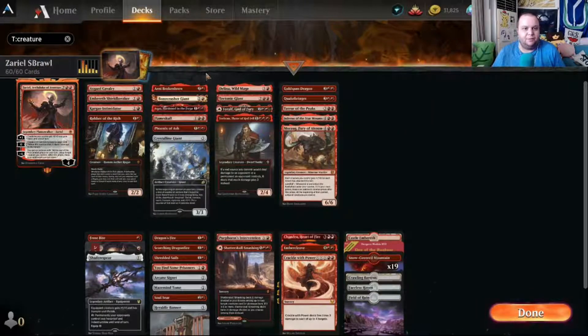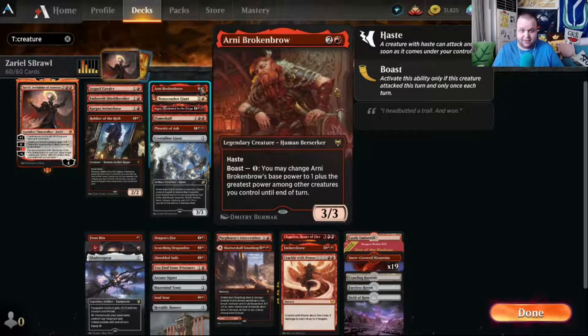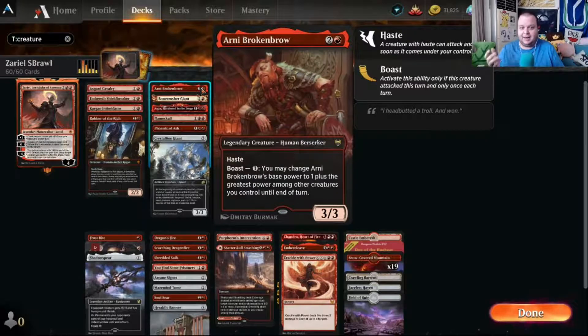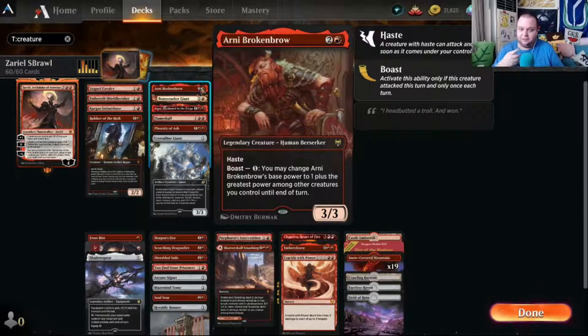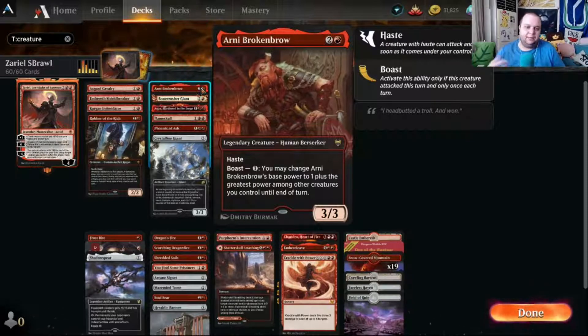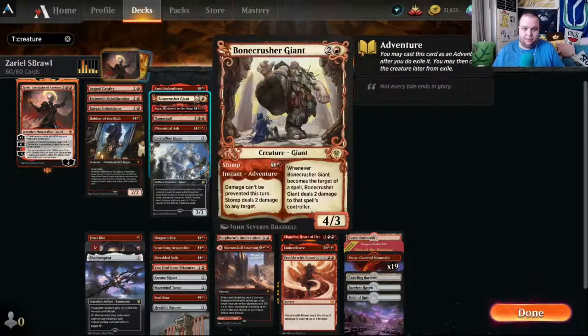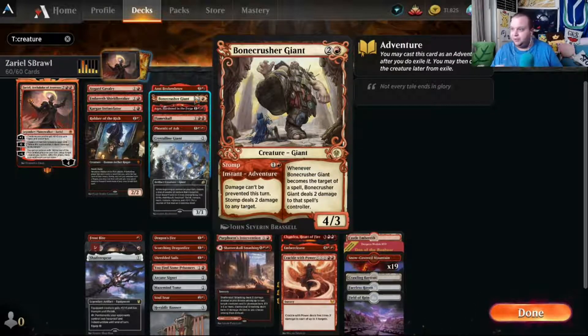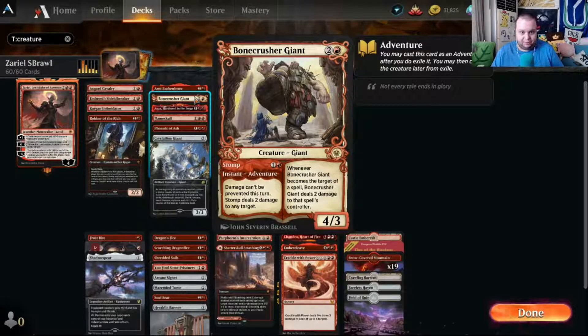We have some three drops. Arni Brokenbrow is a good attacker — three mana, three-three with haste, and for one generic mana its power becomes one plus the greatest power among other creatures you control until end of turn, so it scales as your creatures get bigger. Bone Crusher Giant deals two damage to each target via its Stomp adventure, killing something smaller, and otherwise it's a three-mana four-three that deals two damage when targeted.